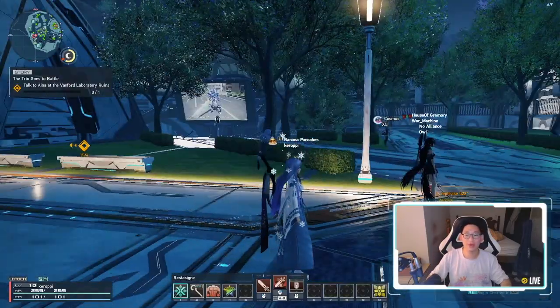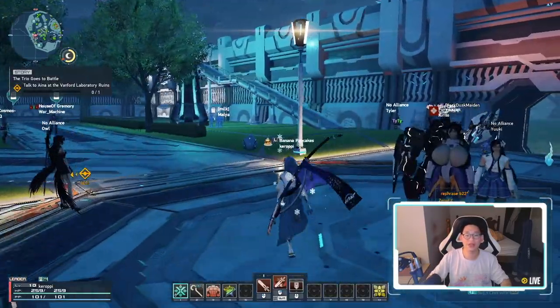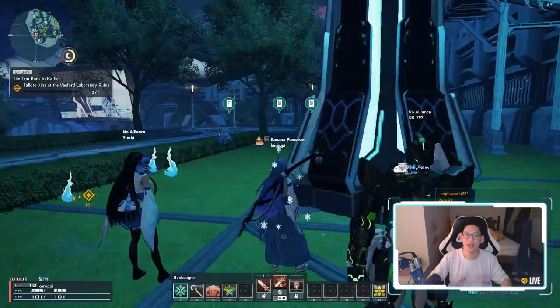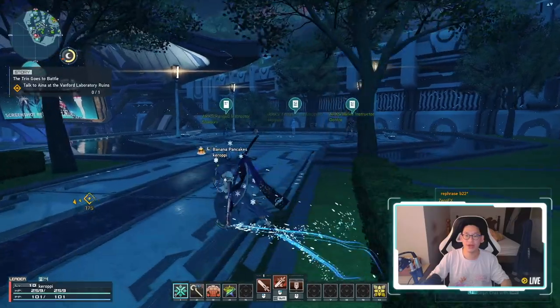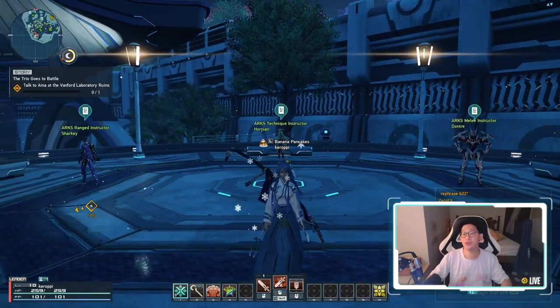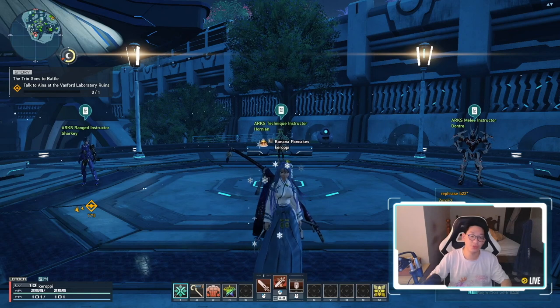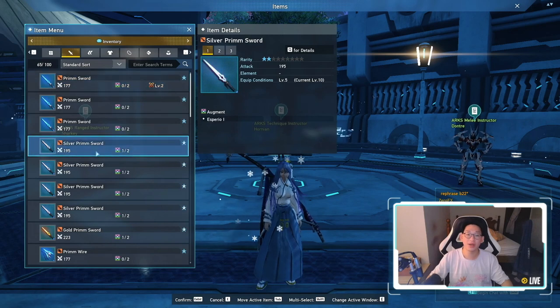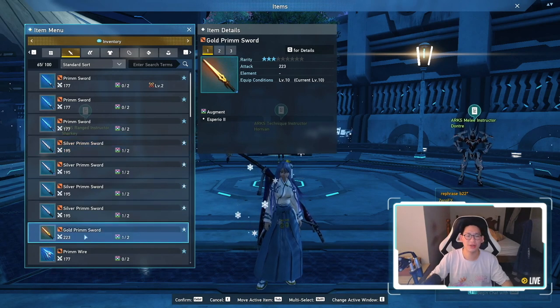The first thing I recommend is actually talking to the class trainers. When you teleport to Central City, you'll spawn right at the Ryuka device, and right next to it there are actually three trainers. It's very important to do their quests because they give you tier 2 weapons. You can see that my current sword is a 1-star rarity weapon, but by completing their mission they will give you a 2-star rarity weapon as well as a bunch of other goodies — I even got a 3-star rarity weapon, which is pretty nice.